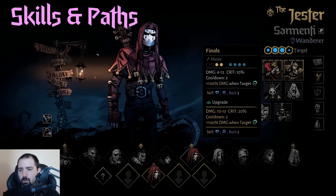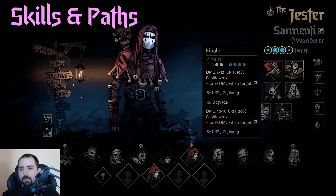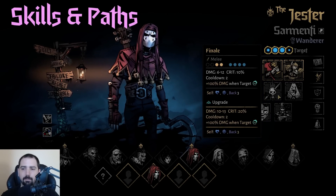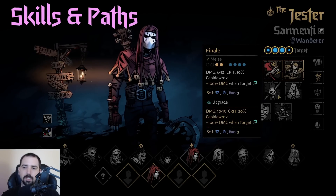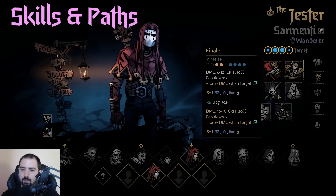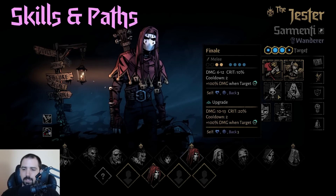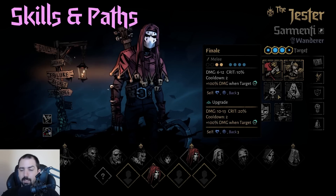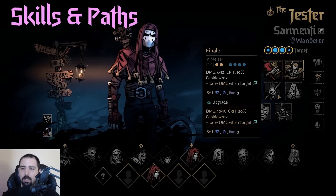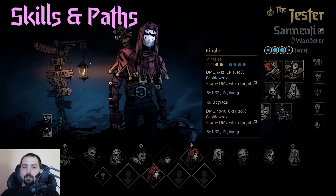Finale is your super damage blast ability with Jester. You really want to make sure someone's comboed for this, because then it doubles the damage. The mastery picks up the minimum damage quite a bit, so it's way more consistent when it hits enemies, even though the top end only goes up by one. The crit rate is pretty good at 10 to 20. It can vulnerable Jester as well as daze them and throws them into the back of the party. These downsides are honestly not that big of a deal, and this move can hit incredibly hard. It's also one of the very few super nuke attacks you can do on turn one.